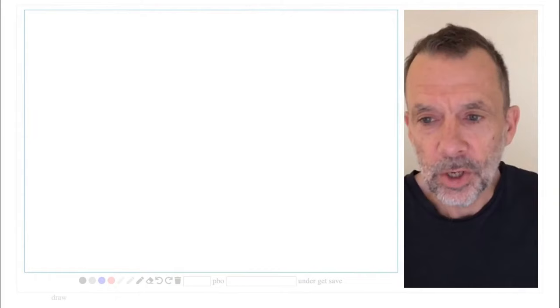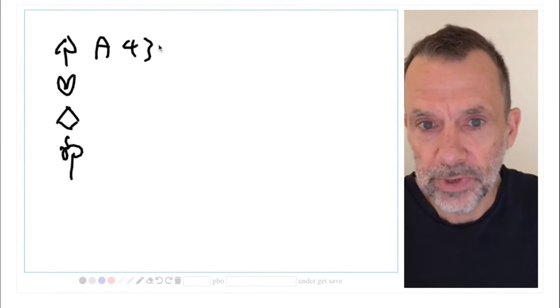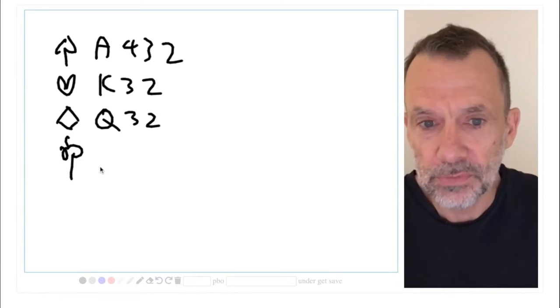We can go some way to solving this by looking at this example, which I always quite like. Suppose we have ace, four, three, two of spades; king, three, two of hearts; queen, three, two of diamonds; and jack, three, two of clubs.